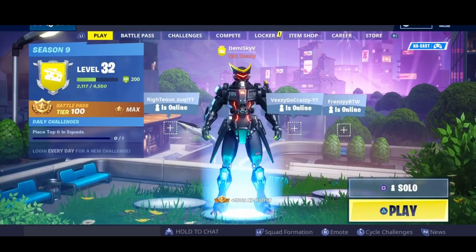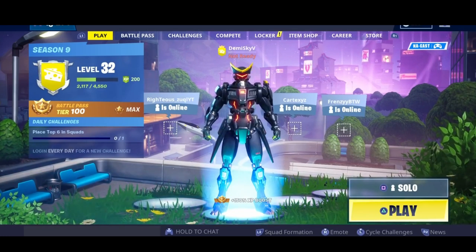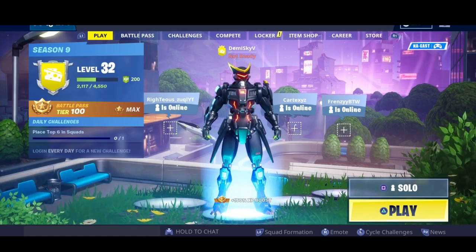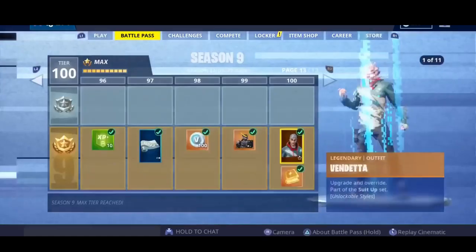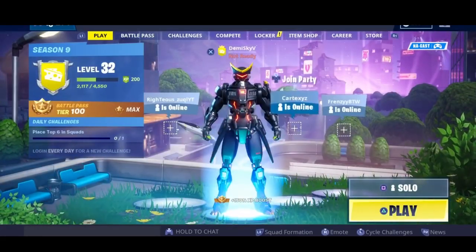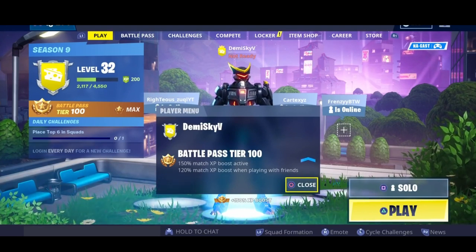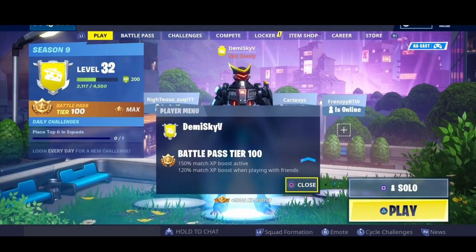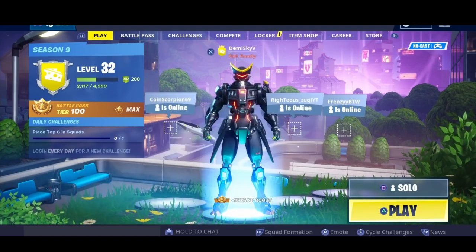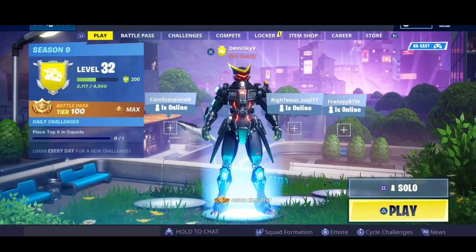For the second tip — and I think this is probably the biggest tip of the entire video — it is play with friends. If you play with friends you are going to get a huge XP boost if they have the Battle Pass. As you can see, there's a 120% match XP boost when playing with friends. That is absolutely huge.